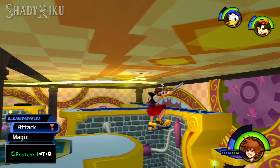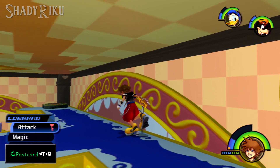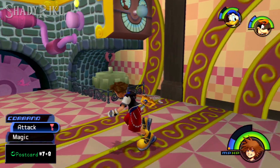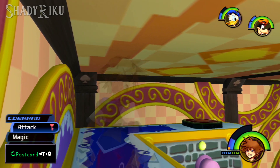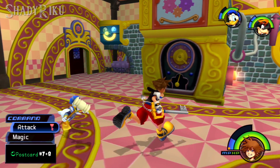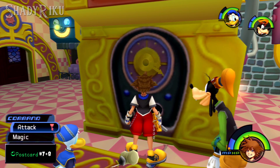When you get to the gizmo shop, press down on three buttons located on an upper platform. Because of the thunder used in the third district, the lifts are now active and you can access this upper platform. After you've stepped on all three buttons, examine the clock and you'll actually get two postcards — numbers seven and eight.